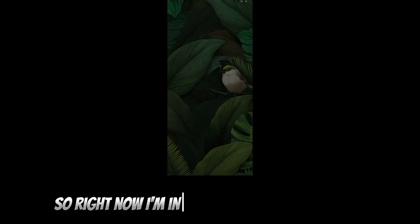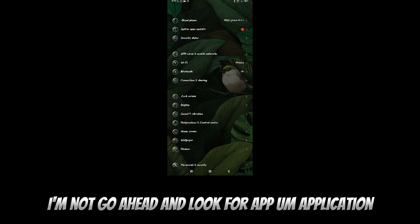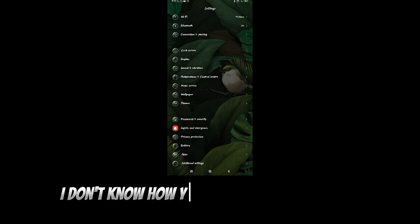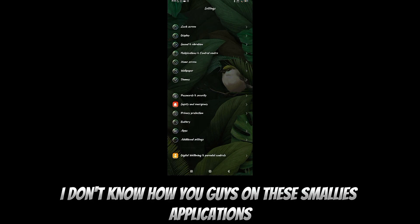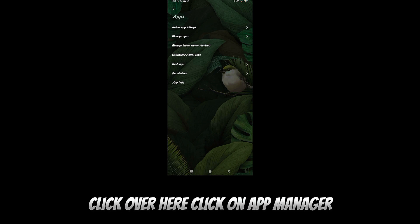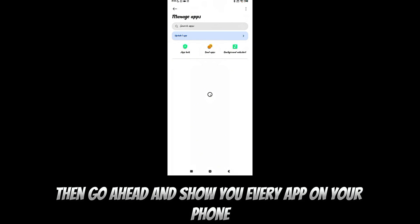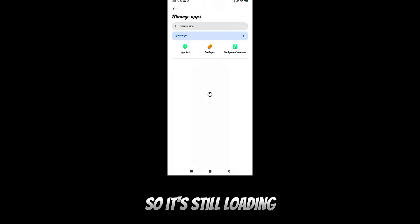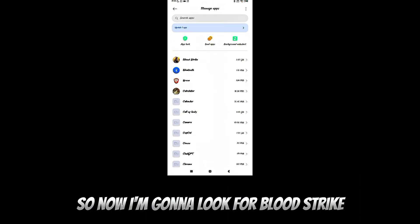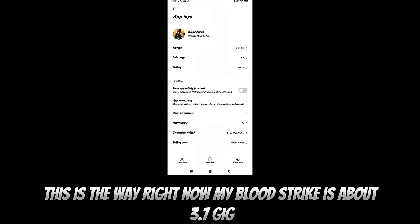I'm going into Settings now and it's loading up. I'm going to look for Applications. On this device I go to App Manager, and that will show you every app on your phone. I'm going to look for Bloodstrike — here it is right here.